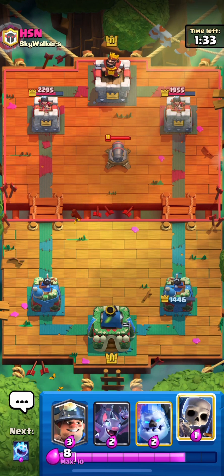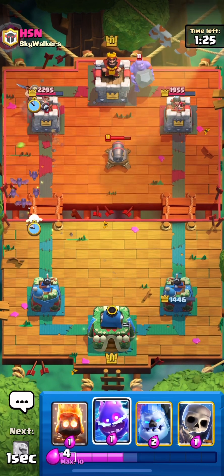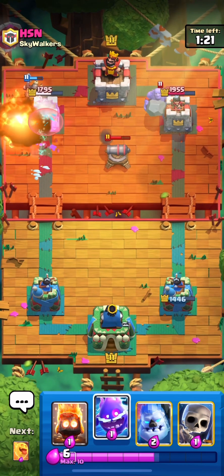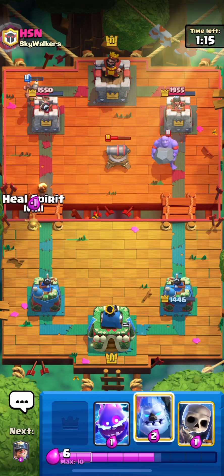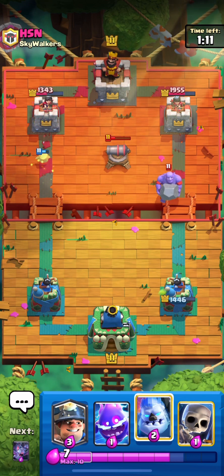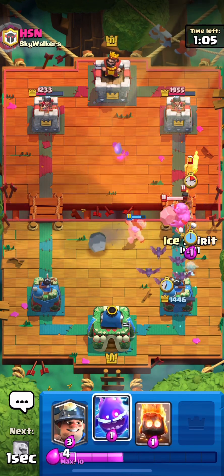He has a lot of counters to my cards, but the question is whether he can keep up with my cycle. We attack the left side since he just played a cannon — bats and miner, our main play, paired with an ice spirit which actually reaches the tower. He does a fireball killing all the bats, but the miner is chipping at the tower. We recycle to bats and throw spirits down the left side to handle the bowler, then ice golem, skeletons, bats, ice spirit, and electro spirit to stop the ram rider.